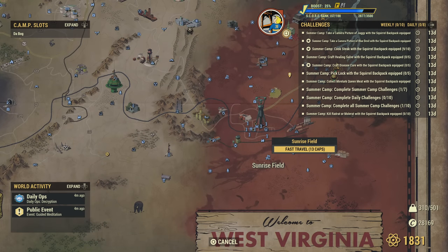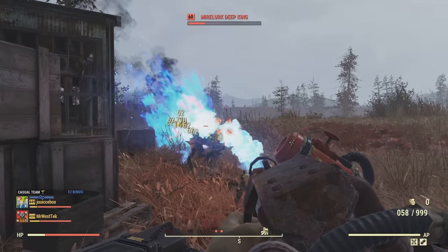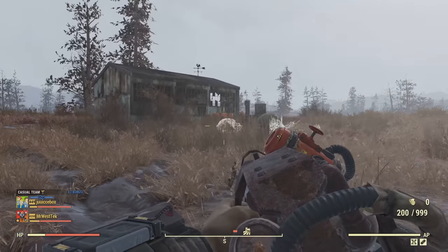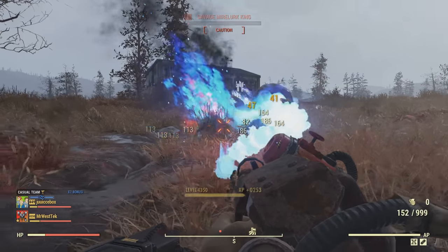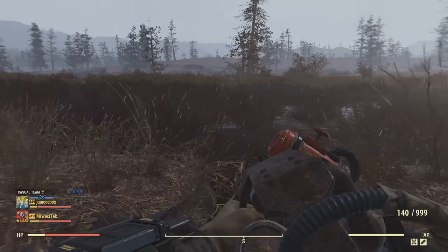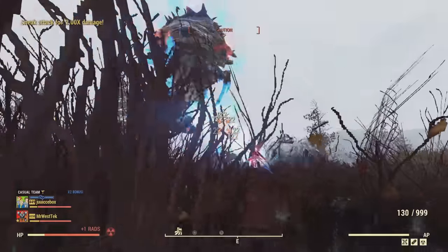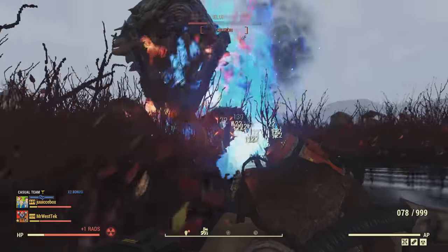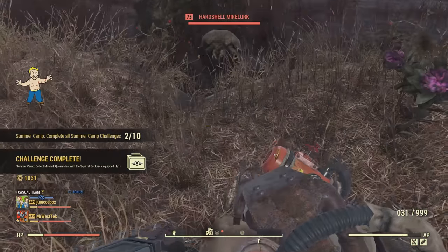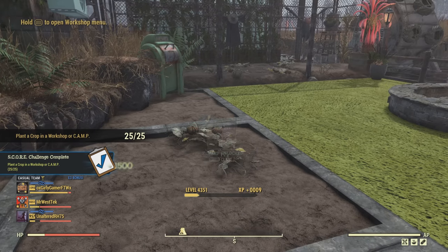The next challenge is to collect Mylar Queen meat. Come to Sunrise Field on the southern part of the Cranberry and you'll find a Mylar Queen over here — sometimes there are Mylar Hunters or Kings so be careful. Come prepared, as these enemies can kill you quickly if you're lacking a good weapon or armor. If the queen doesn't spawn, go into the water and fire your weapon or gun butt and she will appear. Aim for the legs and hopefully you can kill her fast, then collect the meat off her — boom, another challenge done.